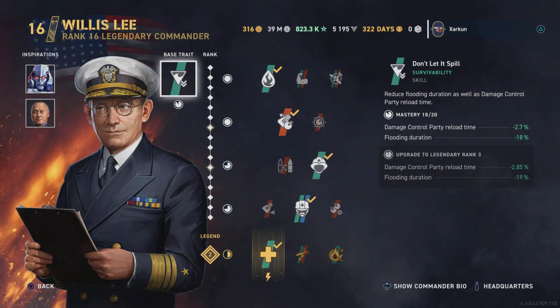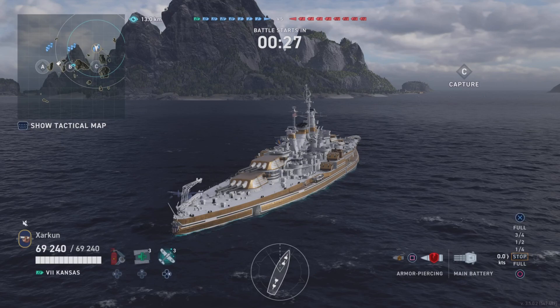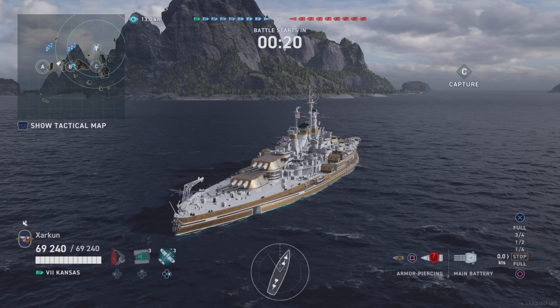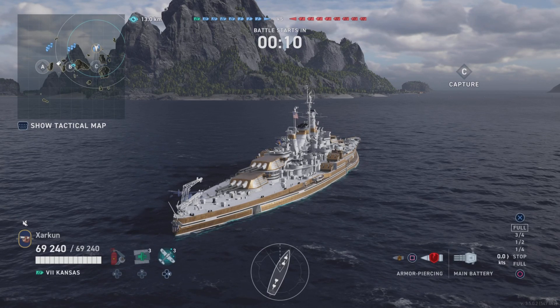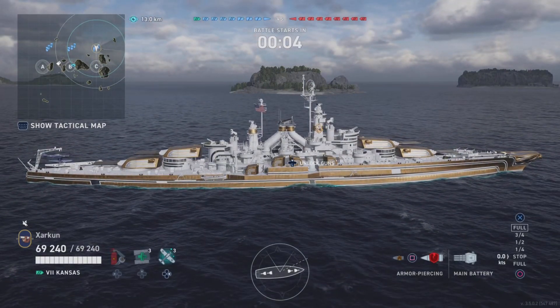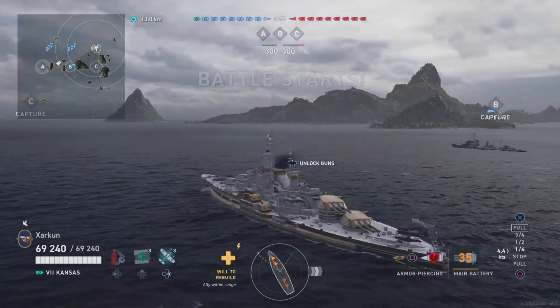Willis Lee is who I've chosen to helm this ship, with Megatron and Kondo as his inspirations. The Kansas has 67,000 hit points at base — these are the base stats influenced only by the mod selection and the Grade 4 permanent Golden Eagle camo, which in addition to providing tiny stat bonuses is also aesthetically pleasing. 67,000 hit points is kind of middle of the road for battleships at this tier, but much better is the torpedo damage reduction at 40%, which is pretty robust — only the Alabama and Amagi have better torpedo damage reduction.